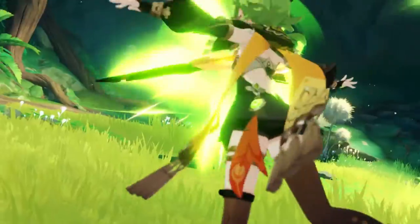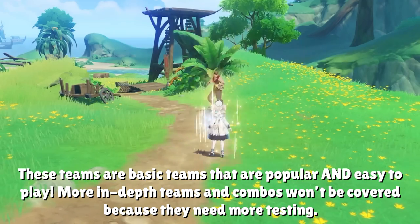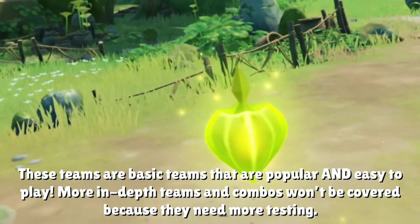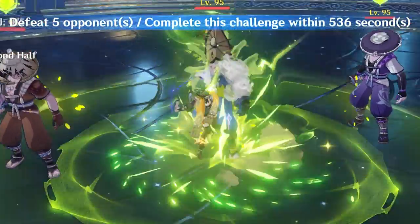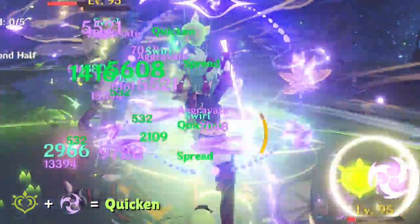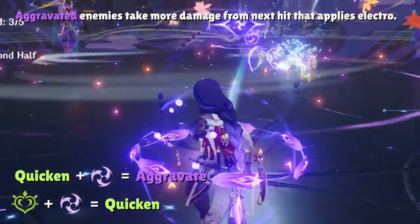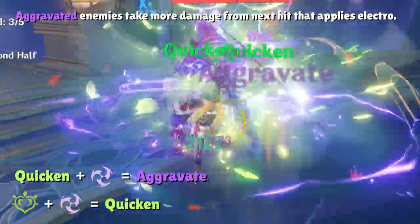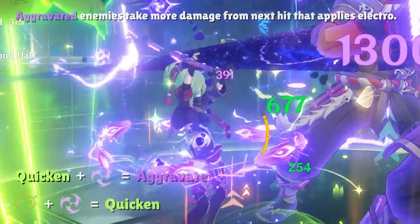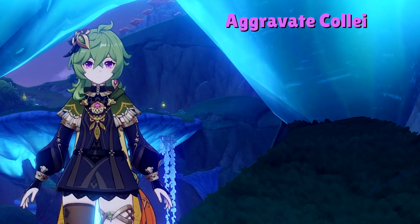The final section covers Collei's best teams. The most popular setup is Quicken, Aggravate, and Spread. Quicken is created by combining Dendro and Electro, putting the enemy in the Quicken state. Any attack that then applies Electro triggers Aggravate for a flat damage buff, similar to Shenhe or Yunjin buffs, while applying Dendro in the Quicken state triggers Spread. Collei is great at supporting Electro DPS characters via Aggravate and Dendro DPS characters via Spread.